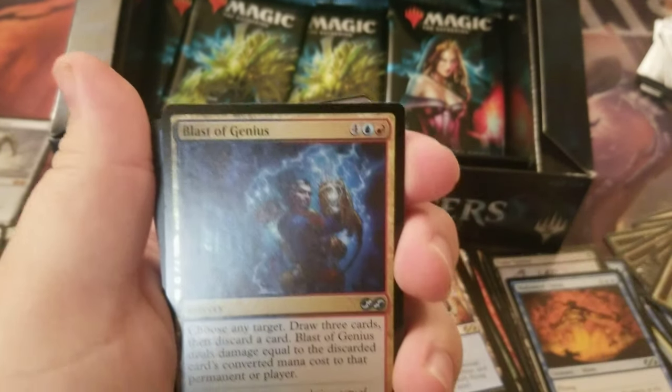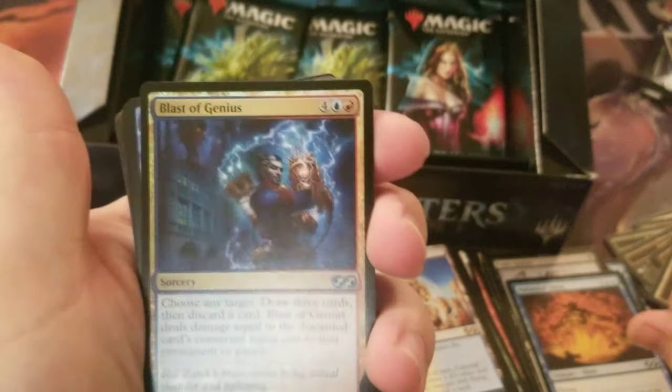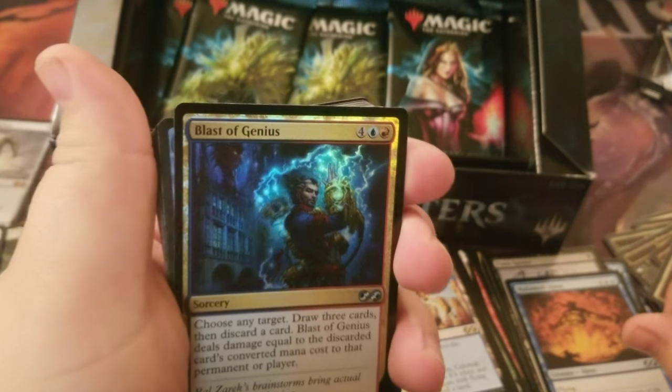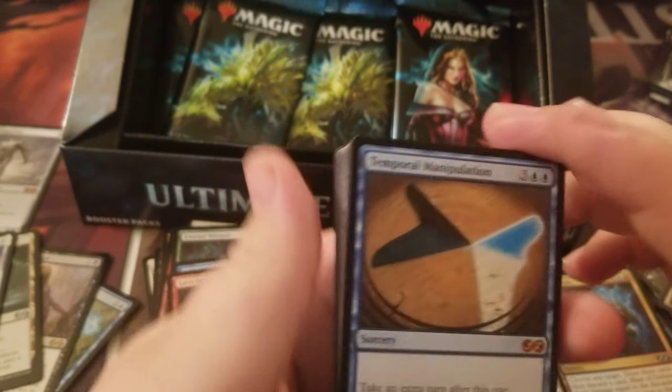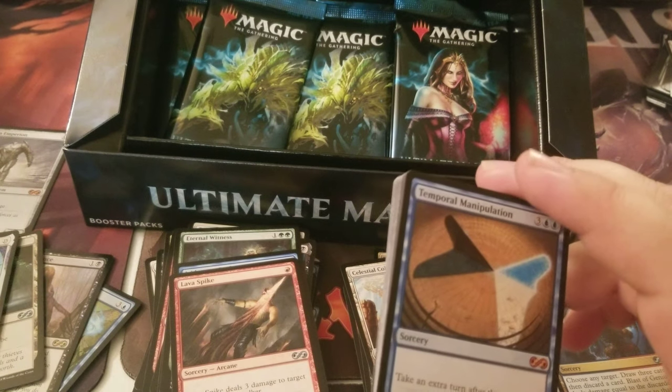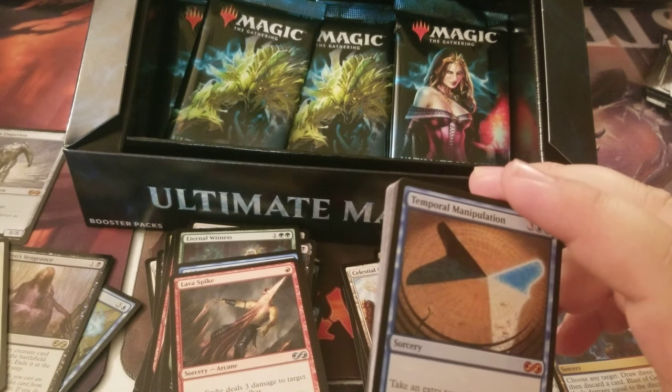A foil Blast of Genius — the foil looks really good on that. Temporal Manipulation — another mythic! Oh man, is there three mythics so far? Yes, and one's a foil mythic.